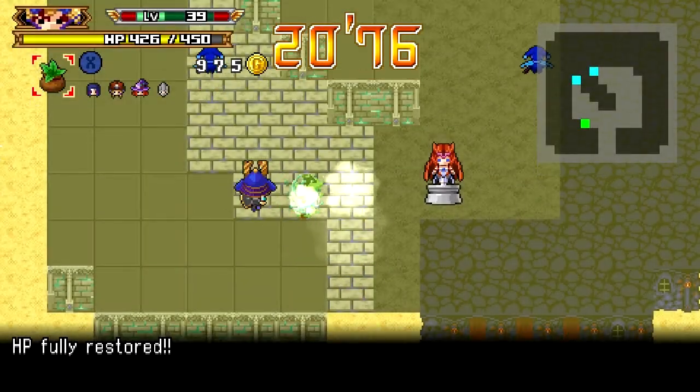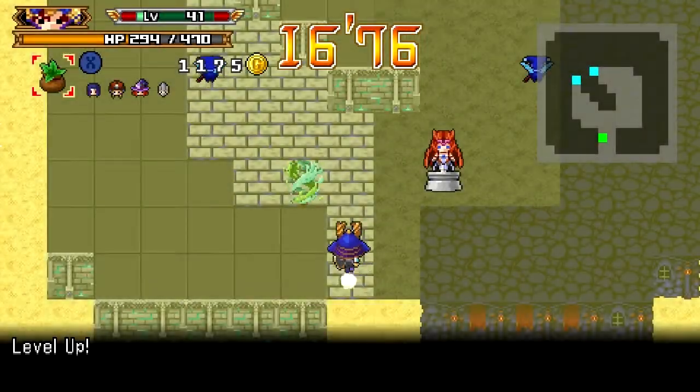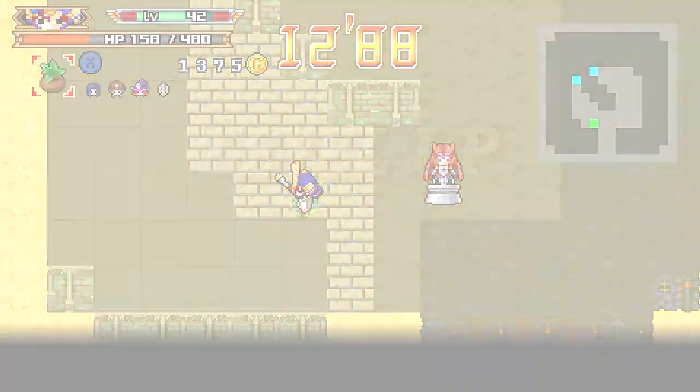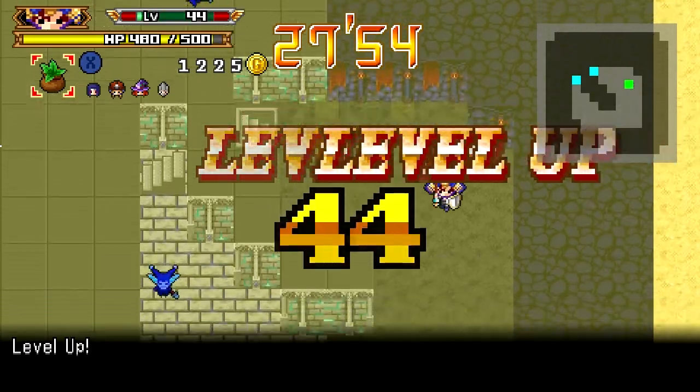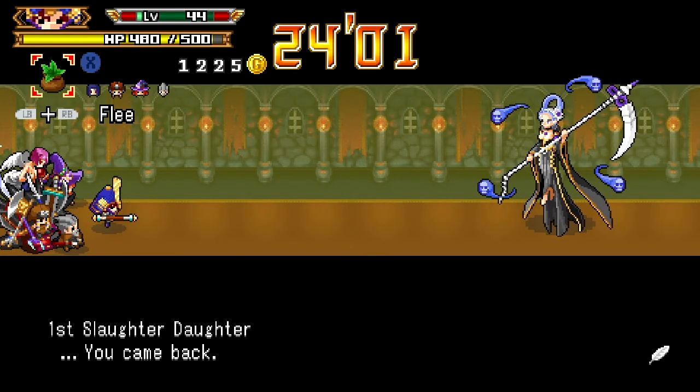That should be good enough, but I want to be stronger than evil before we do anything. Actually, 42 is good. Let's turn back time, grab a couple more levels, and go. Now that we have the power of an angel, we can basically negate death.